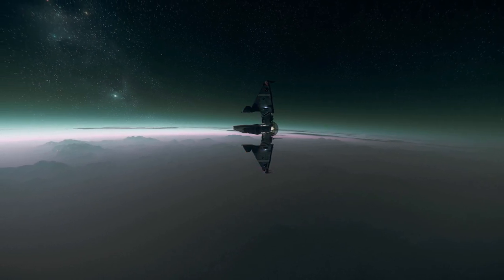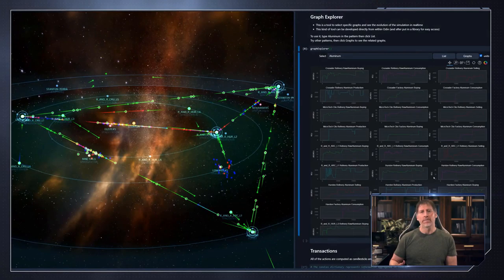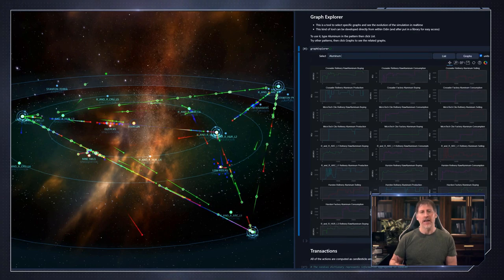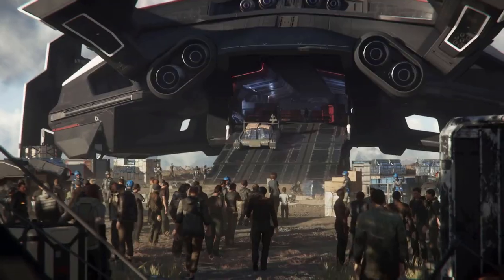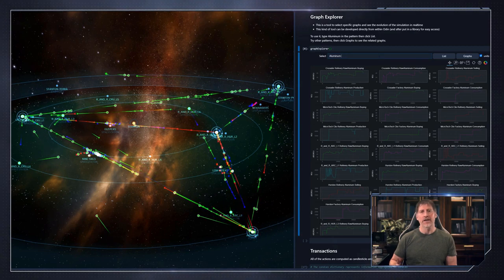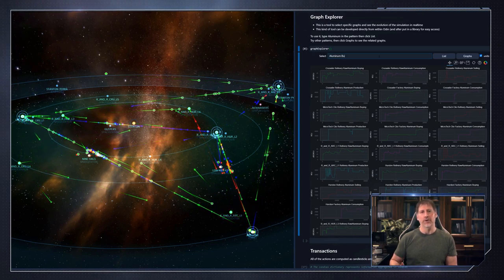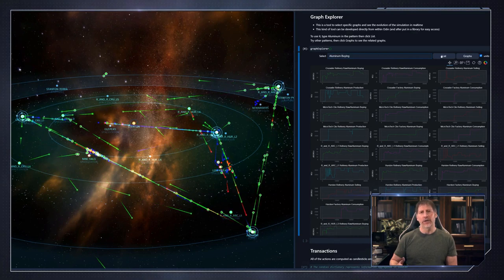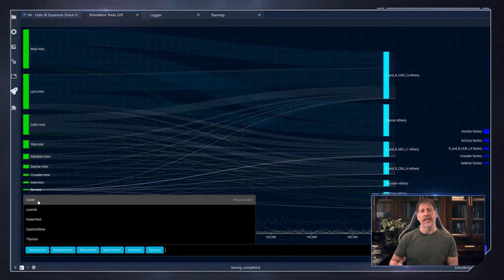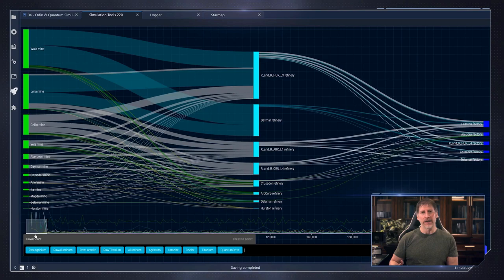To assist in contextually interpreting the enormous amount of data Quantum generates from the actions of players and NPCs, CIG has developed a web-based application called Odin. Odin allows them to iterate on various combinations to achieve a desired result — what we'll eventually see as a live and thriving economy in the game universe. It allows them to analyze complex scenarios such as investigating what may have caused a price hike in a certain sector, or why a particular resource was mined out quickly. Odin also developed a data analysis tool called LizeGraph, providing a high-level view of the flow of goods and services to help identify economical issues.